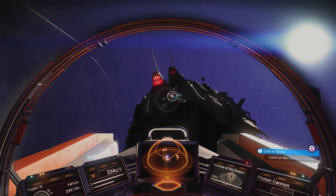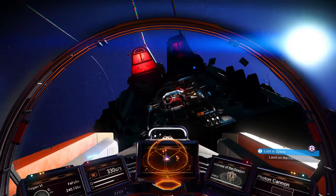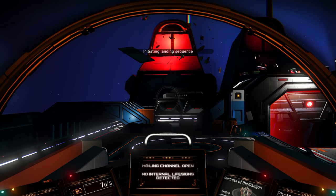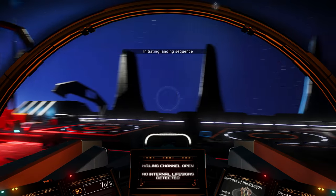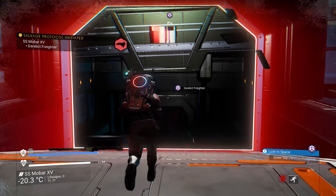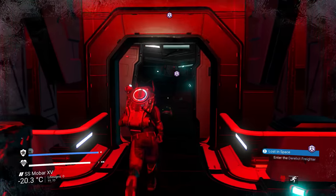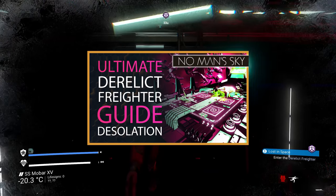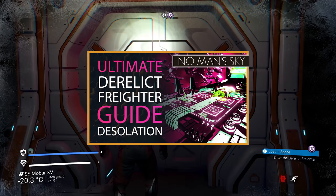After that first one it goes to 10 million, then the third one is 20, and the fourth and every other after that will be 30 million. So if you want to do it on the cheap, just get one or a couple every day. There are other ways to find these too — there's a lot of information about derelict freighters and I made a huge guide which I'll link down below, so check it out if you want to learn more.